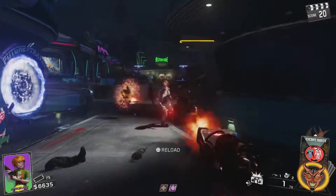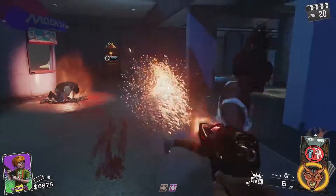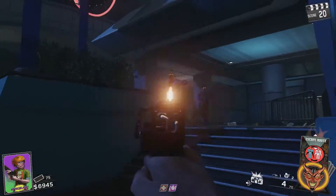Hey, what is going on guys? SlickJoe here, hoping you guys are having a fantastic day. Today I have another Wonder Weapon guide for you. This is the second Wonder Weapon in Zombies in Spaceland, the Shredder.